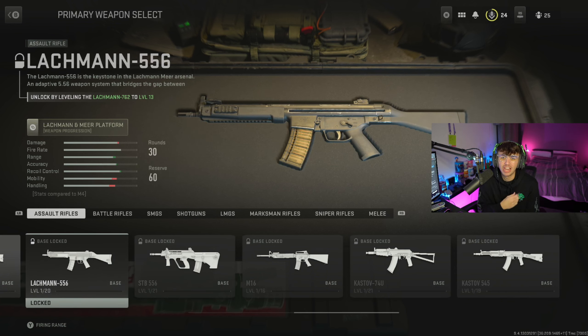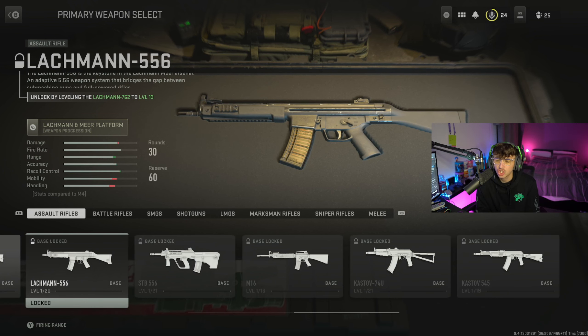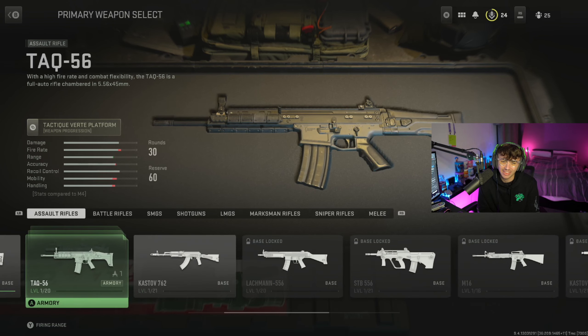If I go to the one before that, it's going to say 'unlock by leveling the Lockman 762 to level 13.' So you might wonder how do I go about getting that?